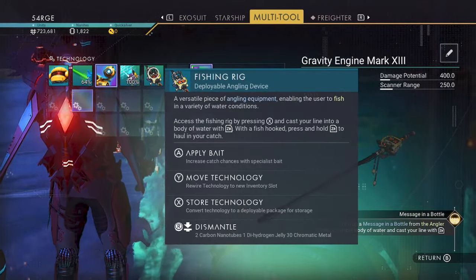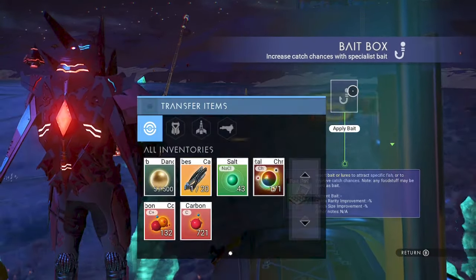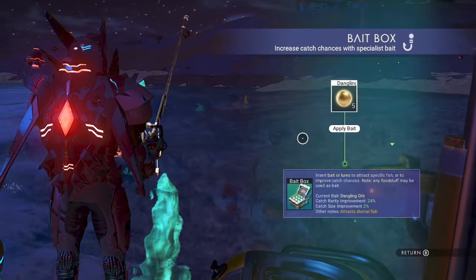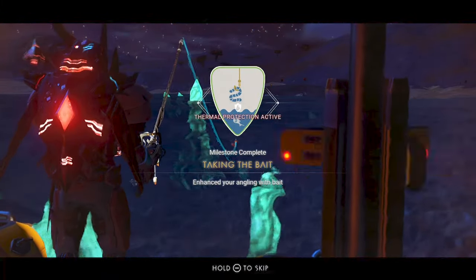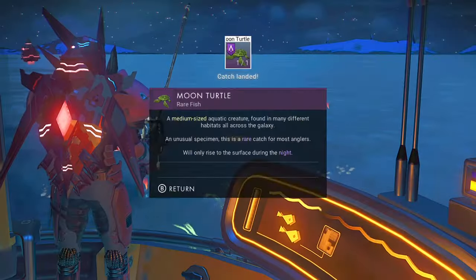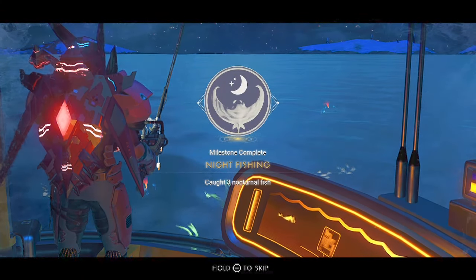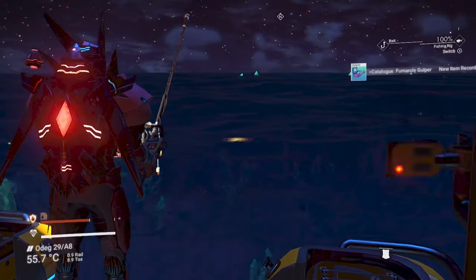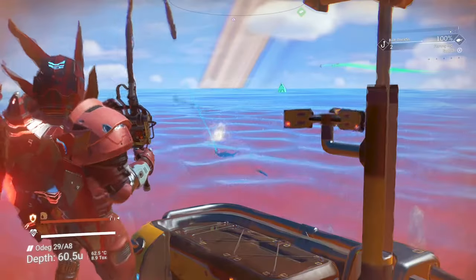Let's tick off more objectives. Apply bait by selecting your fishing rig in the multi-tool interface, select the option to apply bait, and cast. You should have dangling bulbs from previous quest rewards — install those. This completes the Taking the Bait objective. Fishing during the day with bait will help you tick off the Sun in the Water objective. At night, fish for nocturnal fish to tick off the Night Fishing objective. On Rendezvous Planet 2, a superheated planet, you should also tick off In Hot Water for catching uncommon high-temperature fish. Bait speeds up all of these objectives significantly.